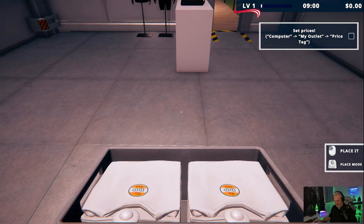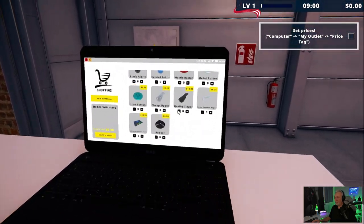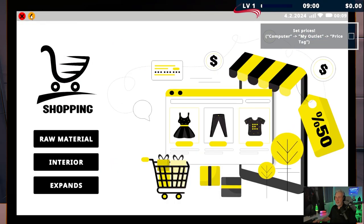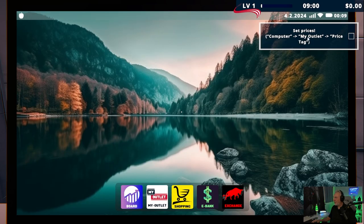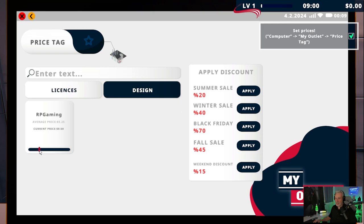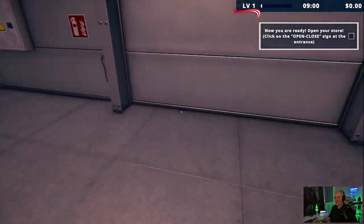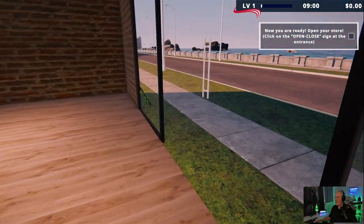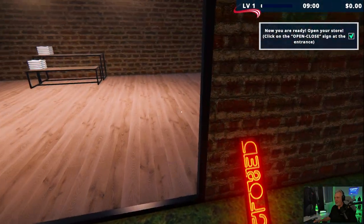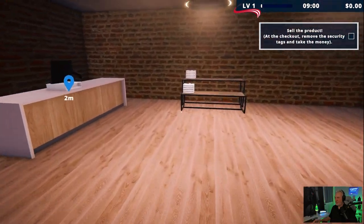We need to price this now. Going back to the computer — my outlet, price tag right here. Click on the design and with this slider we can price it. I'm going to max it out and charge the most money. Now we're ready to open the store. We follow the tutorial, click on there, that sign goes up, the other sign comes down — here comes our first customer.